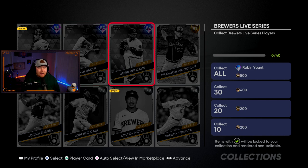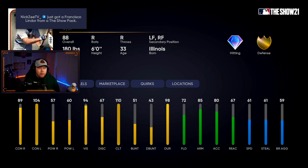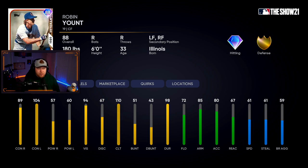The Brewers have Yelich, Hader, and Devin Williams. Their collection reward is 88 overall veteran Robin Yount — great contact, not much pop, decent fielding, good arm, can play outfield positions, though this version can't play shortstop.